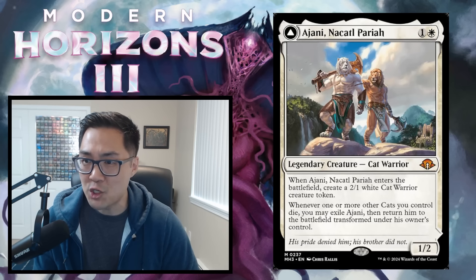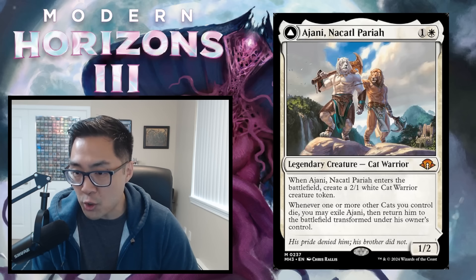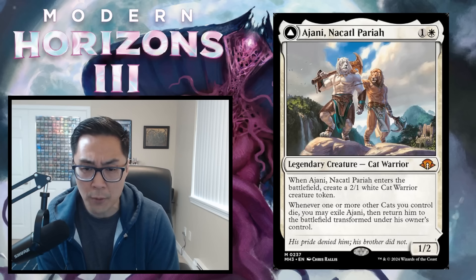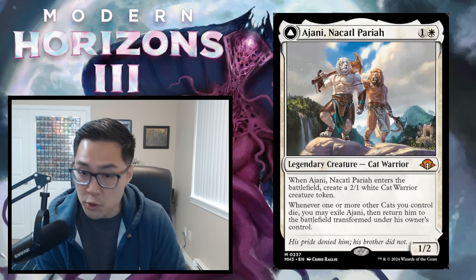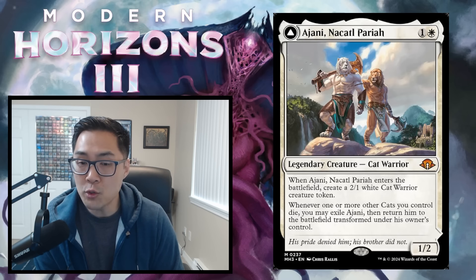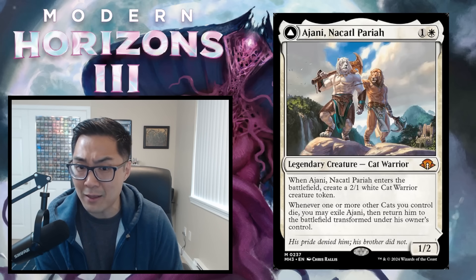Moving on, we have Ajani Nakadal Pariah — 1 and a white for a 1/2 legendary cat warrior. When it enters, create a 2/1 white cat warrior token. Whenever one or more other cats you control die, you may exile Ajani then return him transformed. By itself, for 2 mana you get 3 power and 3 toughness split between two creatures. When you sacrifice the 2/1 or trade it off, you flip Ajani — and that doesn't seem difficult to pull off.